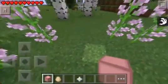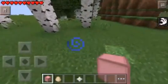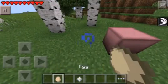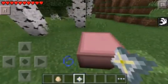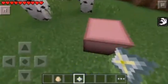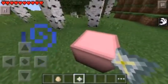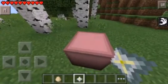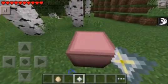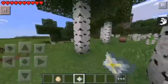First, you have to place the pyramid block, then place the nether star on top. Tap the nether star to place the meat block. Three, two, one — run!